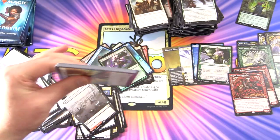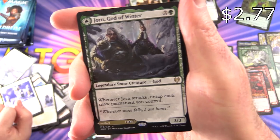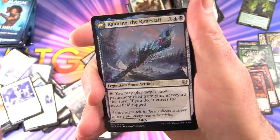So the Mythics — have they dried up? We've got four so far. Angel Warrior, Island, and Jorn God of Winter — Legendary Snow Creature God — with Kaldring the Rhyme Staff on the other side.